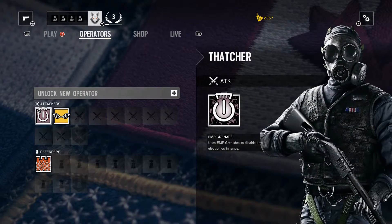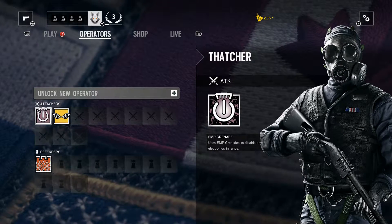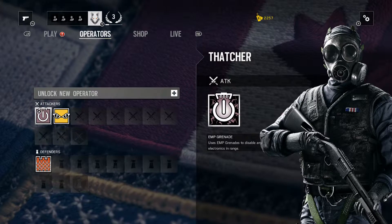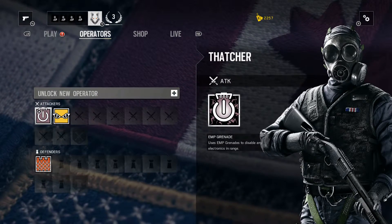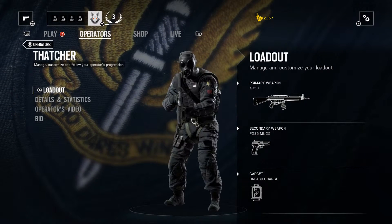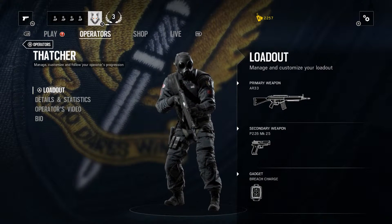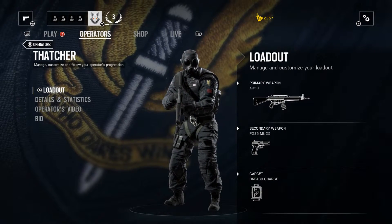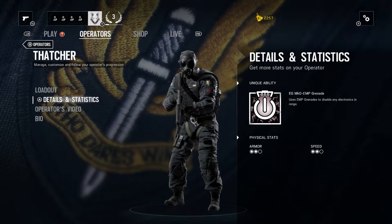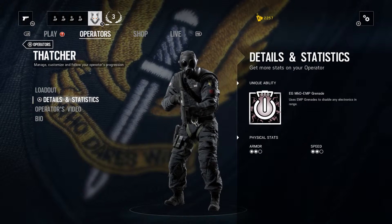I'm gonna start off by showing you the attackers that I currently have. So Thatcher's part of the SAS, which is the British unit, and his special feature is disabling any electronics within his range. Gives you a good idea of what the loadout is, what kind of weapons he tends to carry, and of course as you go you could definitely upgrade and tweak them a bit.